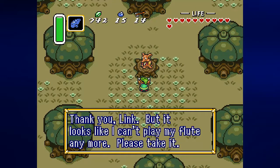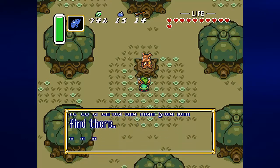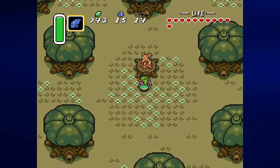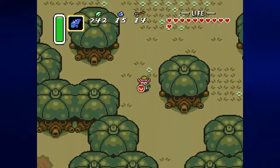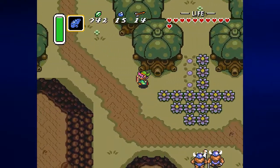The tree man says: 'Thank you Link, but it looks like I can't play my flute anymore. Please take it. If by chance you go to the village I lived in, please give it to a tired old man you will find there. My mind is getting hazy — please let me hear the sound of the flute one last time.' We play the flute for him and he turned into a tree. If you go back to the Light World, the ghost of the young man who played the flute will no longer be there.